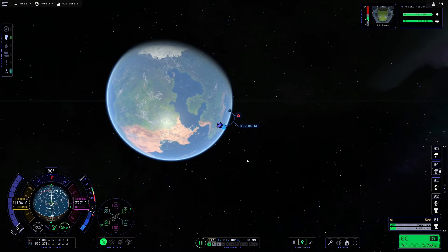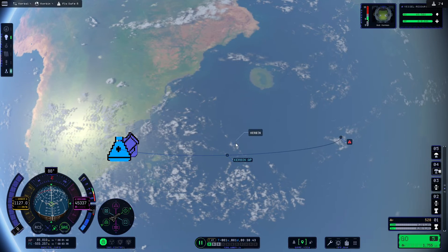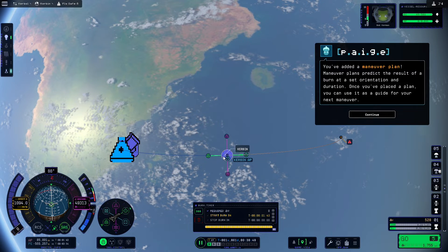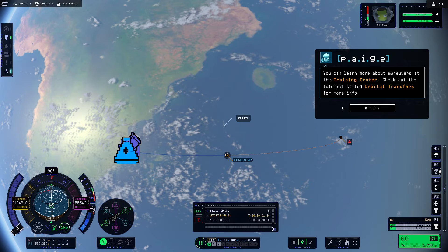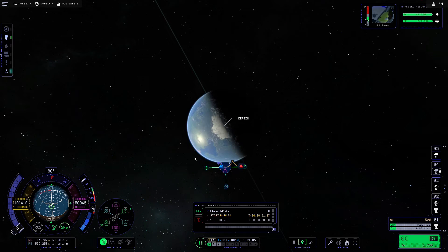Now we need to create our maneuver, so we'll press M on the keyboard to go to the map, double-click on Kerbin to focus on it, then zoom in and create a maneuver node on the Kerbin apoapsis. It's always best to have your maneuver node a little bit to the left of the apoapsis rather than the right, because that way you know you're going to get a nice accurate burn. We'll zoom back out and look down on Kerbin so we get a better idea of how our maneuver is progressing, then pull outwards on the prograde arrow.